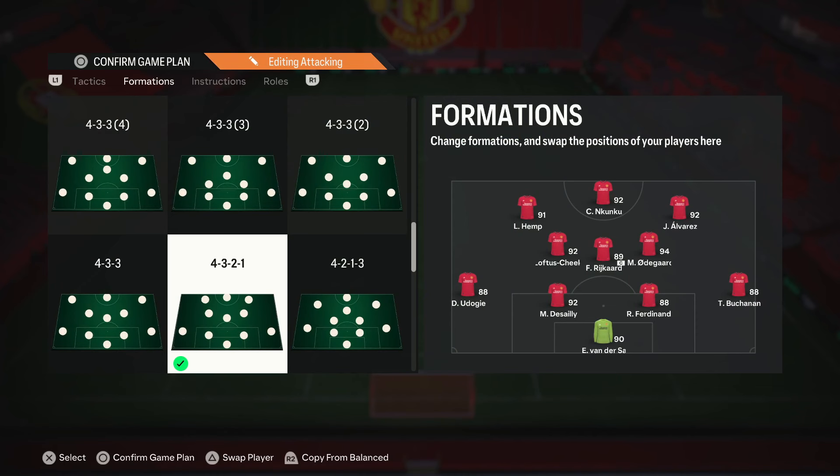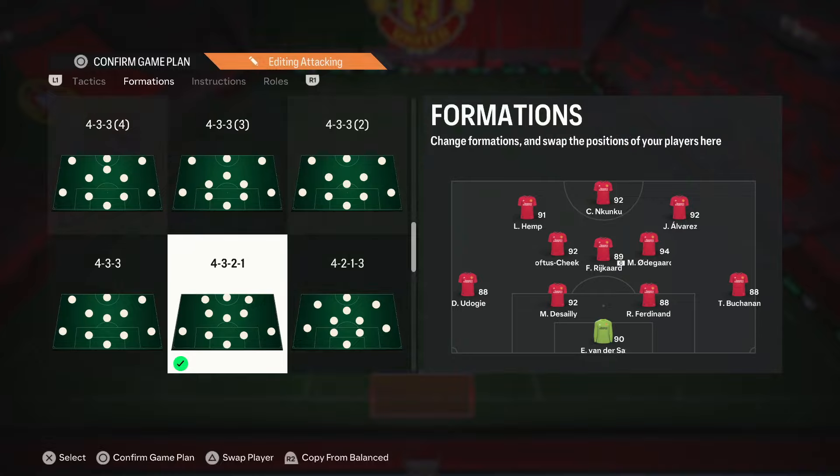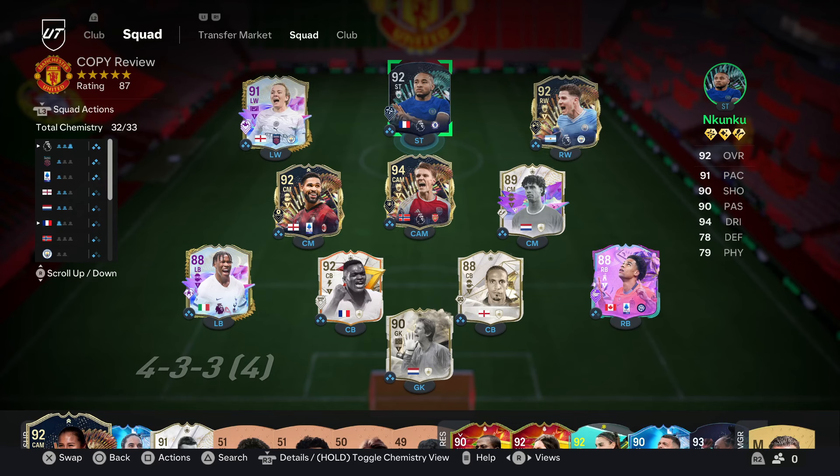For this review, we'll be trying out Nkunku as our main striker in a 4-3-2-1, so he can be the main focal point of the attack and so we can test his attacking AI as much as possible. I think this card has a lot of potential to be very good — let's hop into the gameplay and see how good he can really be.